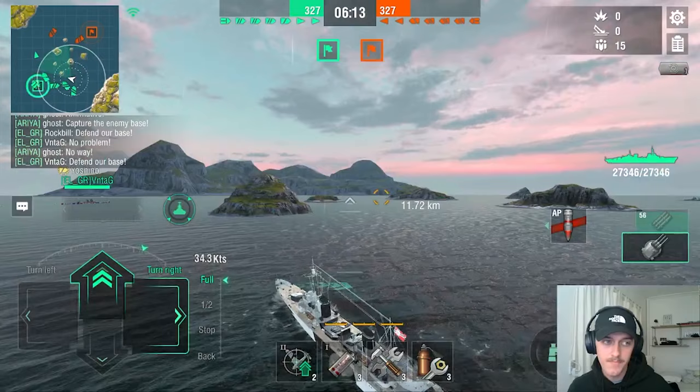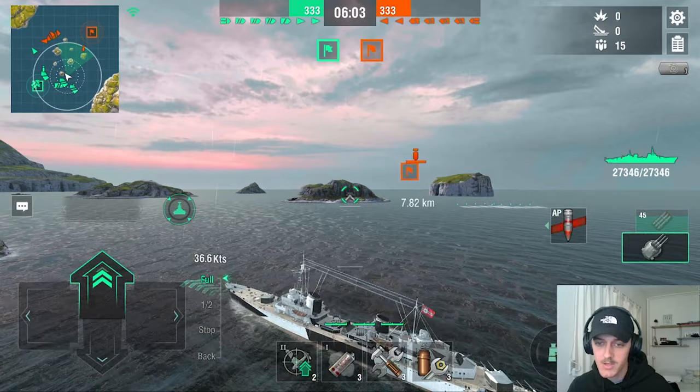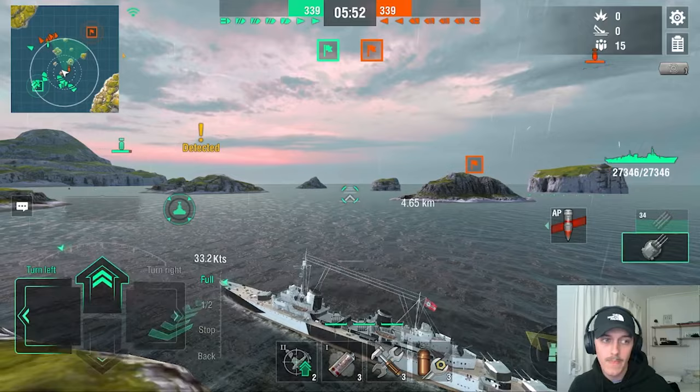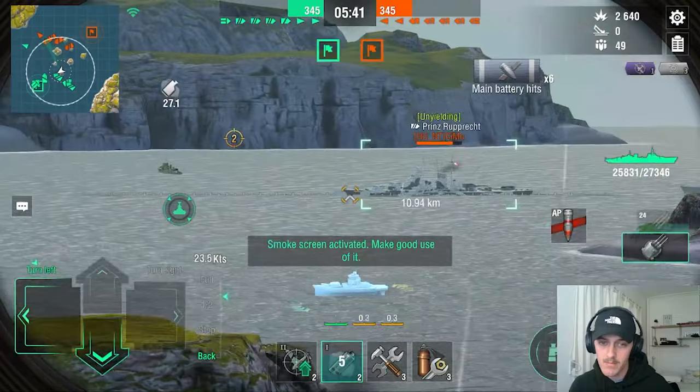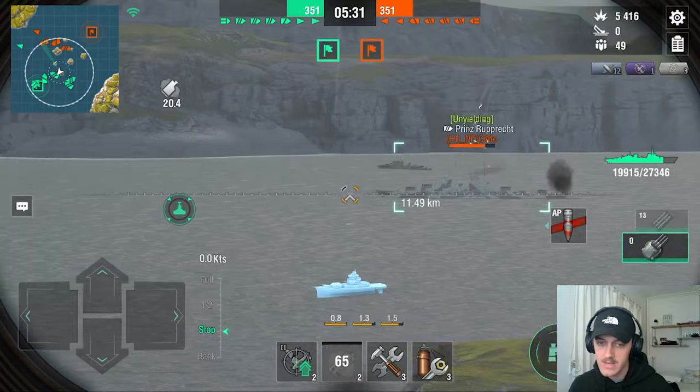We got a DD on the wide flank — I hope he's playing for the team and not himself. So the CV is coming this way and we're going to get spotted in just a second. Am I the only one who feels like the spotting in the new edition of this map doesn't work at all? Okay, here we go — everybody's aiming at me. We probably need to smoke up here because we got a Marco Polo. Yeah, he was definitely aiming at us. I'm going to go for the ship that's most forward because he's the biggest threat.